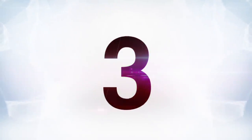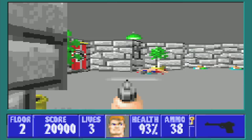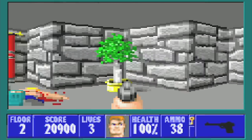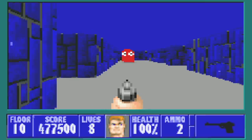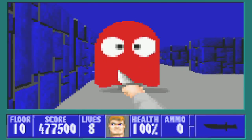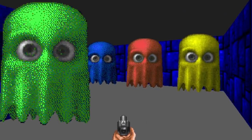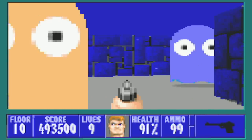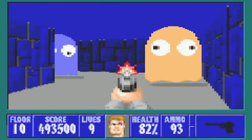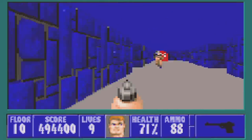Moving on to number three, we have another id shooter secret — this time Wolfenstein 3D. id has always been about secrets in their games, and this secret level is actually pretty unique because it's Pac-Man themed. The level is located in Episode 3, Floor 10, and it's a remake of a Pac-Man level. There are Pac-Man ghosts hunting you down and trying to kill you, and they are absolutely terrifying — even more so on Mac because they're textured differently. It actually plays just like Pac-Man: you're running around collecting treasures instead of fruit and just trying to make it to the end. Running around a Nazi castle collecting treasures while avoiding Pac-Man ghosts is as absurd as it sounds, and it's also an absolute blast.